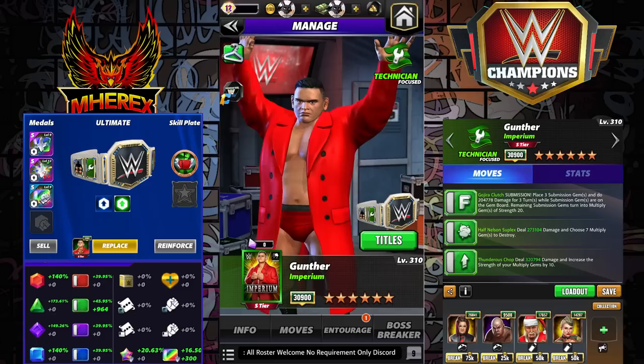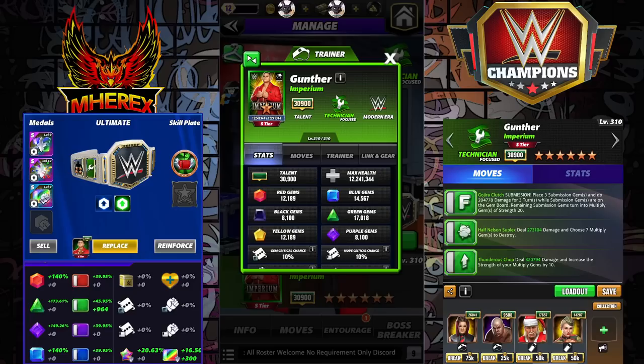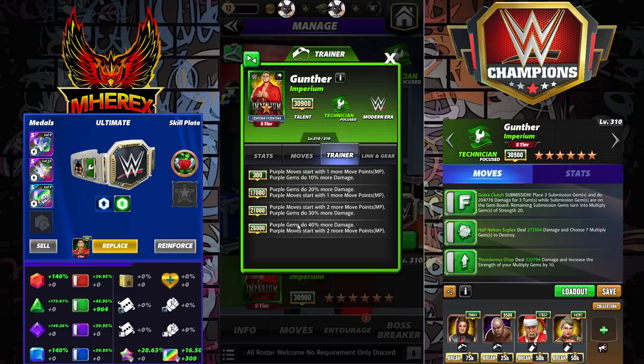We have Gunther in the game. He is this weekend's contest poster for Flash Feud. He is a focused modern era technician. At 6-star, 26k. Purple gems do 40% more damage, and purple moves start with 2 more MP. There are a lot of triple purple users — like the Judgment Day ones that just came out.